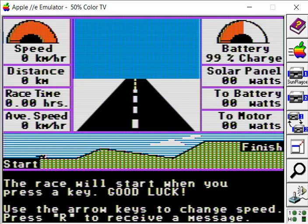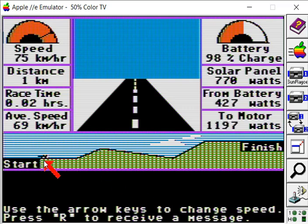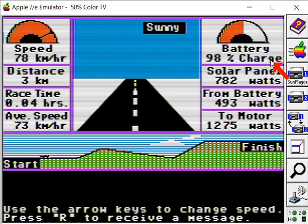You can slow down if there are storms ahead and do strategic things like that. So let's have a go. I'm pressing the right arrow key to increase my speed. Everything's good. We're on nice flat ground at the moment. We're getting ready to go up a hill and then downhill and then uphill again. I'm going to increase my average speed to 75. The battery's at 98% charge, getting 782 watts from the solar panels, 534 from the battery, and 14.02 going to the motor.